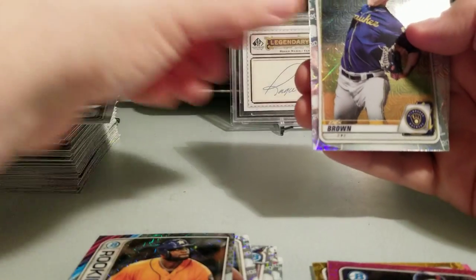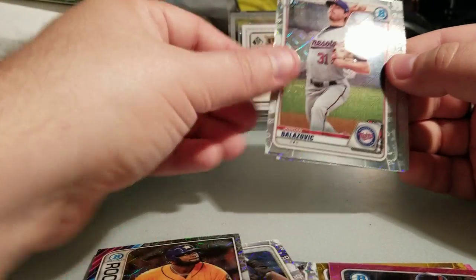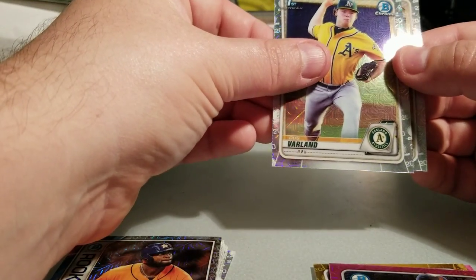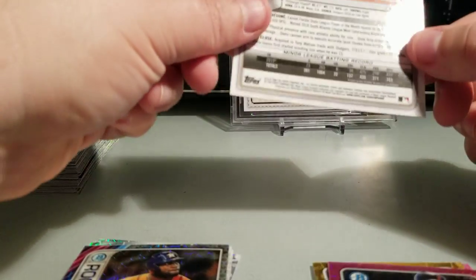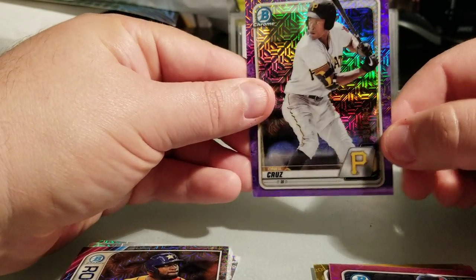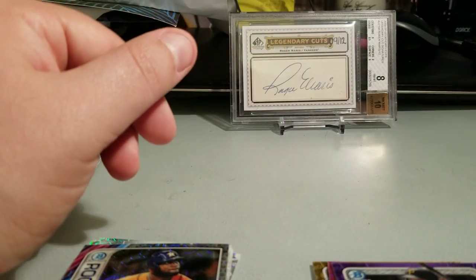Pack 16: Colton Welker, Zach Brown — and it's a purple! Jordan Balzovic, Gus Varland, Zach Brown, and a Pirates purple refractor of O'Neill Cruz, numbered 149 of 250. Solid prospect with good numbers last year too — okay cool, at least it's something. Still not what I'm looking for though.